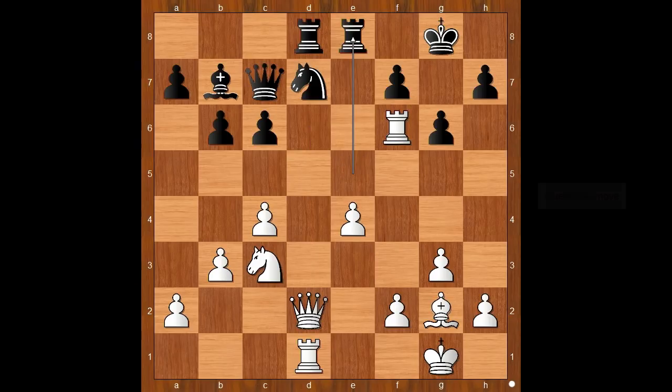Rook from e to e8. White to move — what would you do? White played a move and black resigned. The move is rook to d6. Nakamura resigned. For the purpose of the endgame I will show you just one line.